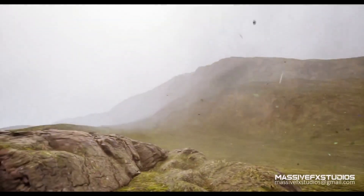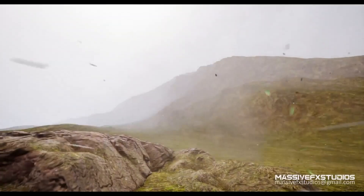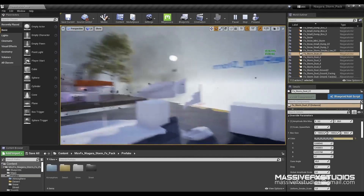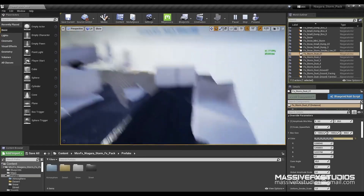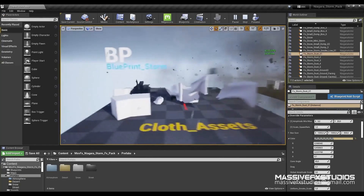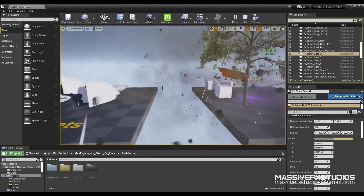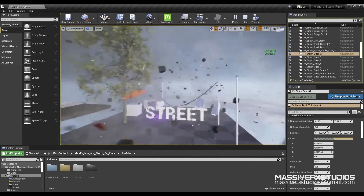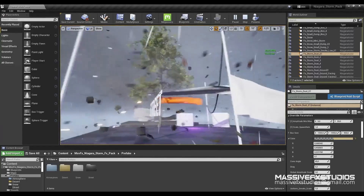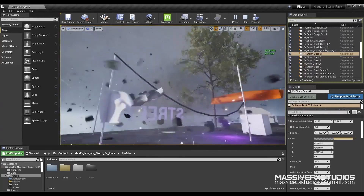Now we have the Niagara Storm VFX Pack and I think this one looks fantastic. This allows you to create powerful storms with realistic storm effects crafted with Niagara. You have effects that can be used for street, snowy and desert environments, all of which are fully parametric, easy to use and can be used with blueprints or controlled manually. All the effects can be easily varied and changed so they look dynamic and different.